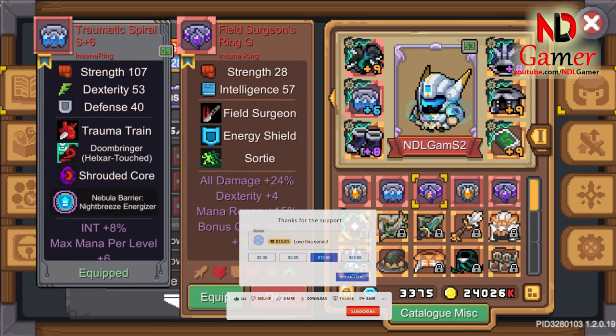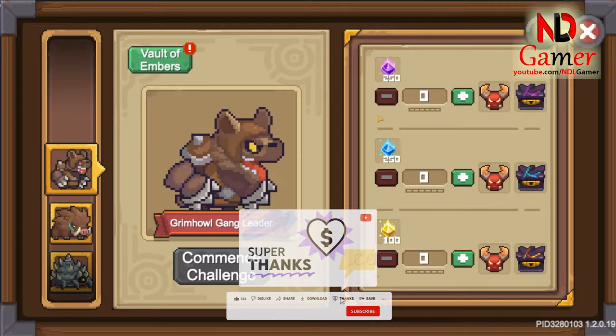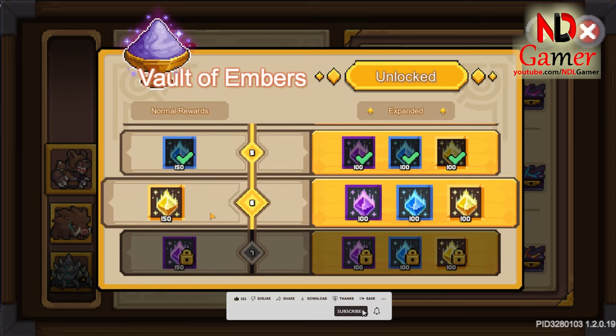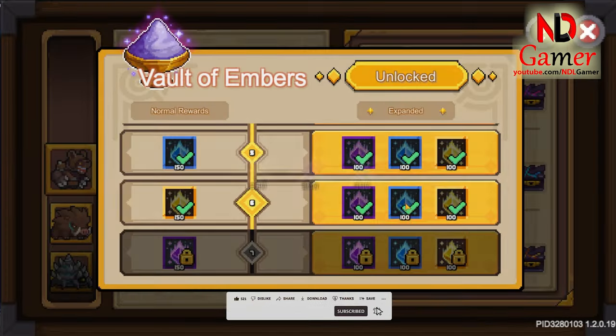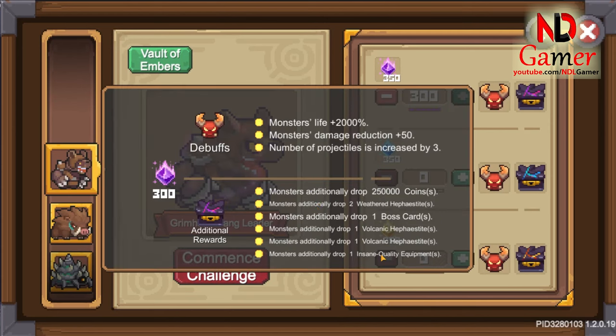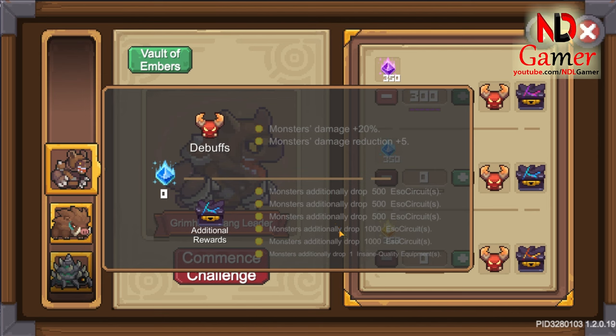These rings are really very good. To obtain them, you need around 300 embers of each type. At the beginning of the game, you should buy the expanded pack because it's quite affordable and provides a lot of embers. After that, go through the challenges and raise all the embers to 300 to receive the red rings.